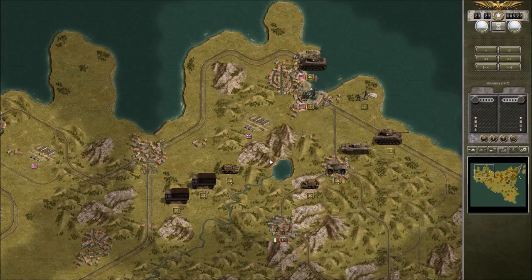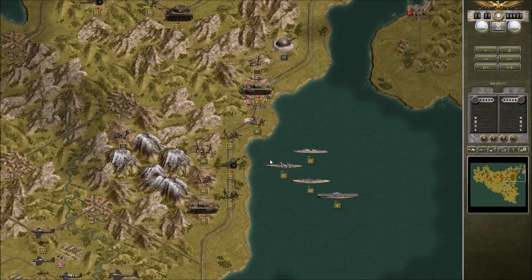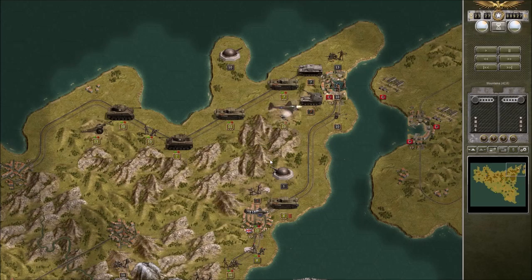Another 850 prestige coming our way or thereabouts. Got one more town down there — a little bit of resistance left, not much. I think we're going to be able to get rid of that coastal gun this turn hopefully.